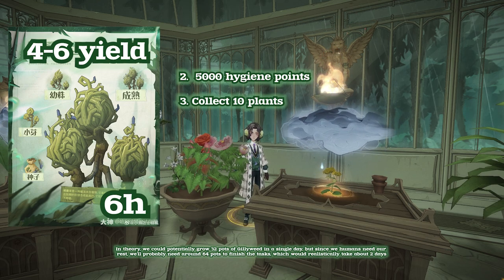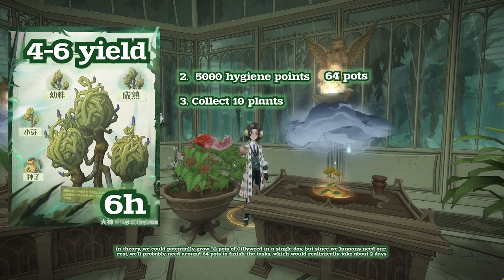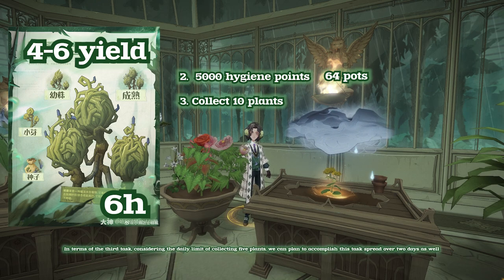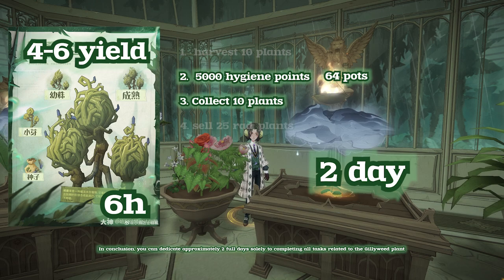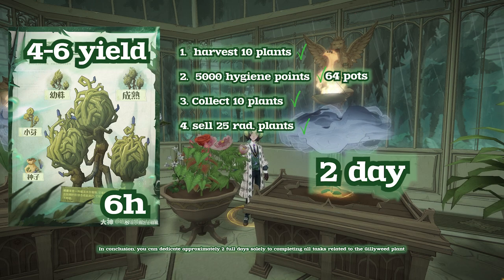But since we humans need our rest, we'll probably need around 64 pots to finish the tasks, which would realistically take about 2 days. In terms of the third task, considering the daily limit of collecting 5 plants, we can plan to accomplish this task spread over 2 days as well. In conclusion, you can dedicate approximately 2 full days solely to completing all tasks related to the Gillyweed plant.